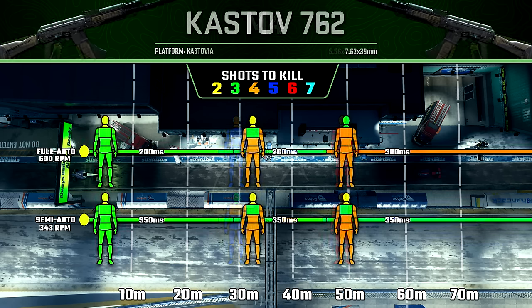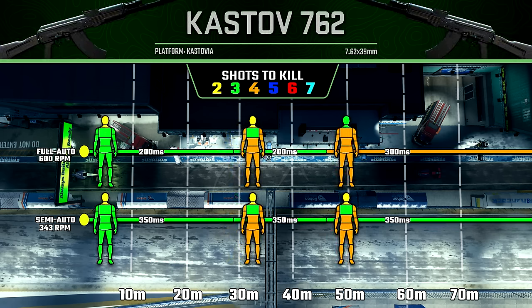It's a really similar story with the Kastov 762. The semi-auto fire rate is limited quite heavily at 343 rounds per minute. The body multiplier zones and number of shots to kill don't change at all in the maximum or medium damage ranges, although we are killing much slower in those ranges in semi-auto. The only real benefits we see are at the longer ranges — we can still maintain a three-shot kill with upper-torso shots, and there's a two-shot kill potential to the head. But once again, you're just straight up killing faster in full-auto mode, even when it's taking an extra bullet.